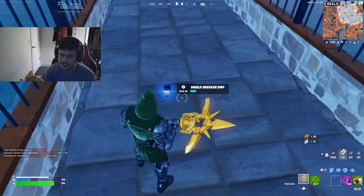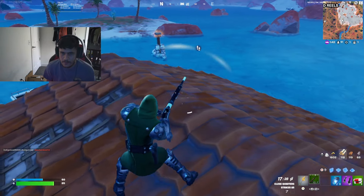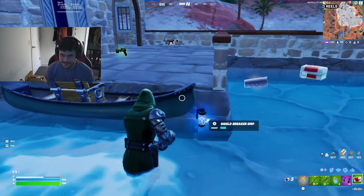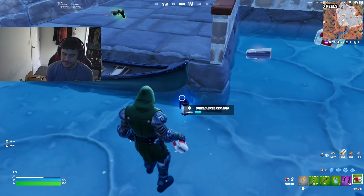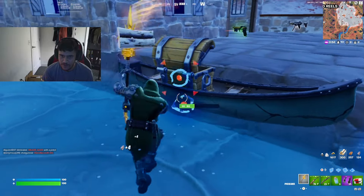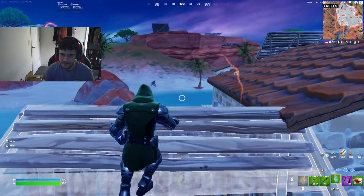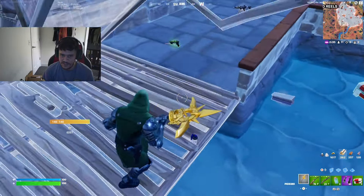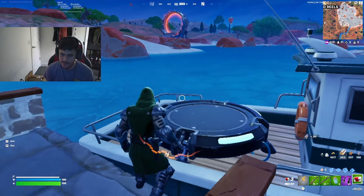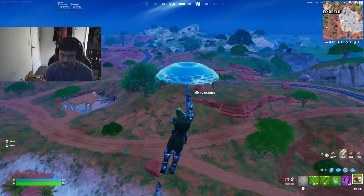There's also this new shield breaker EMP. You can use these EMPs on those jets you fly around with - it stops them for a period of time so you can get a chance to get a kill. That's what they're for. I think it'd be really good on Zero Build.